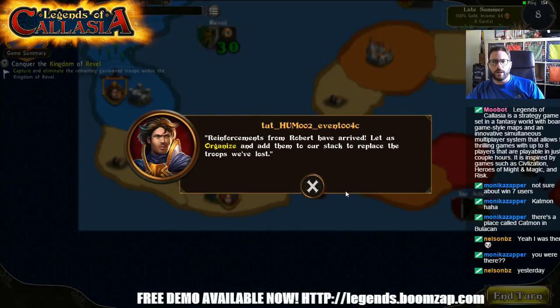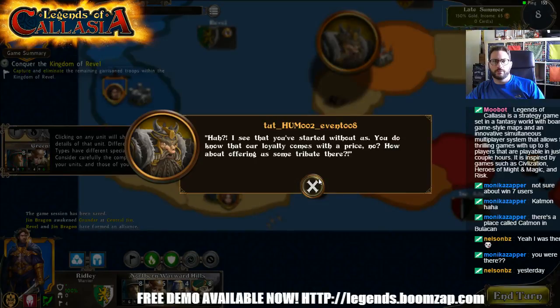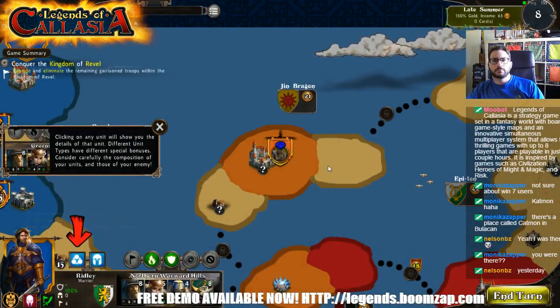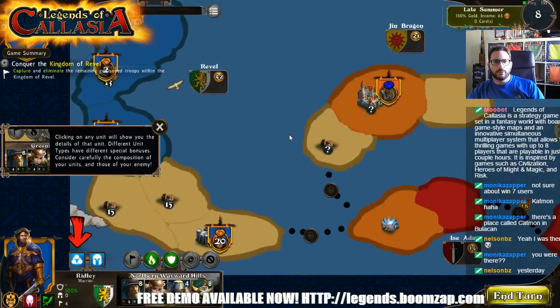Reinforcements to Robert have arrived. Let us organize and add them to our stack to replace the troops we have lost. 'I see you've started without us. You do know our loyalty comes with a price, no? How about offering us some tribute there?' Clicking on any unit will show you the details of that unit. Different unit types have different special bonuses — consider carefully your units and those of your enemy.